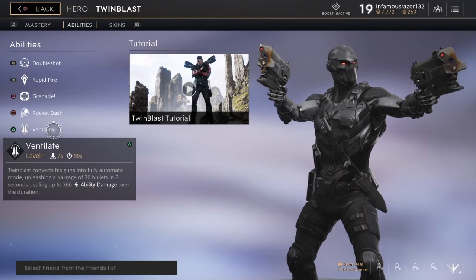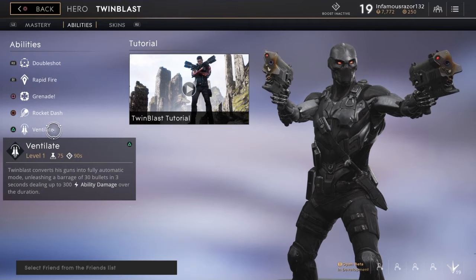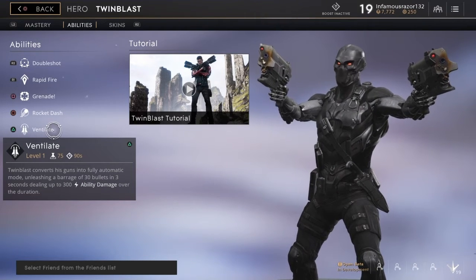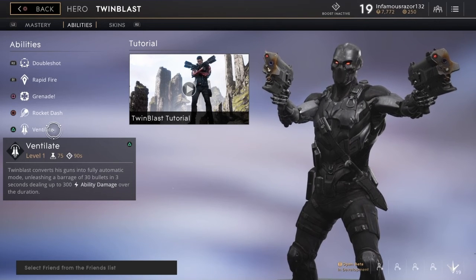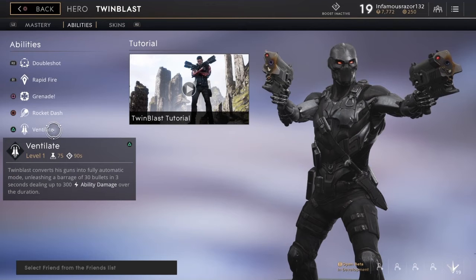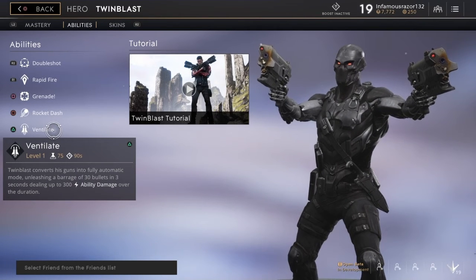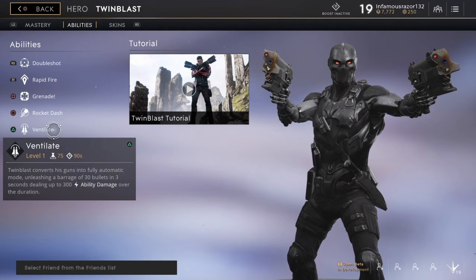Then we have Ventilate. This is when his arms turn into two big guns. This is the move that everybody hates, but when you're Twin Blast you love it. He converts his two pistols into two giant mini guns and unleashes a barrage of 30 bullets in three seconds — dealing 300 ability damage over the duration. Now let's get into the deck build.